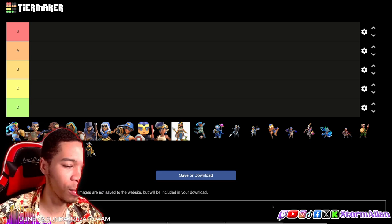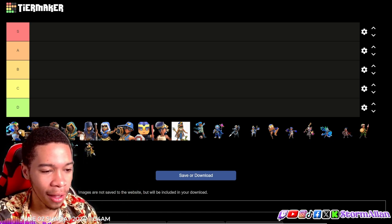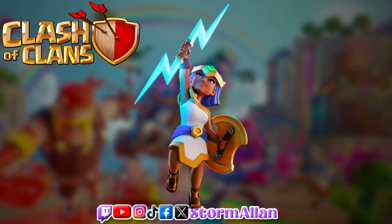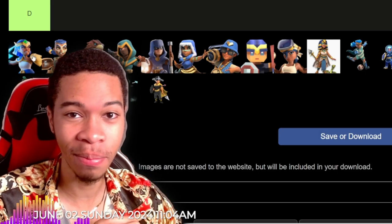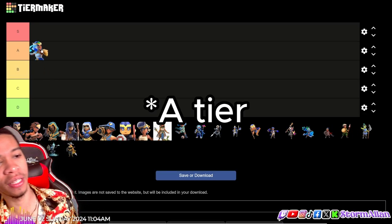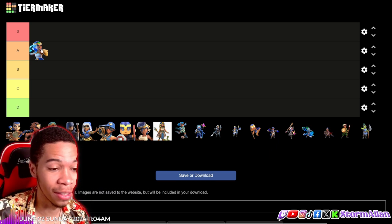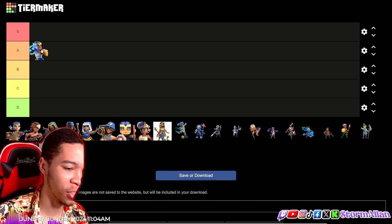The first skin we're starting with is the Gladiator skin. I love the lightning, I love the design, the colors are great, and even the hair color matches. I would say it is S tier — it's not B tier for me. The design is beautiful compared to other gladiator skins, so I'm putting it in S tier.